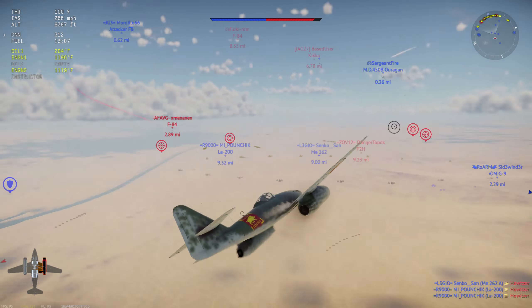We're here on Hurtgen in an actual down-tier — we're actually top tier, which feels pretty good. It's quite rare. We have an A1H down low who is dead. I did not see the He 162. There are a lot of Tiger Cats though — three already so far.